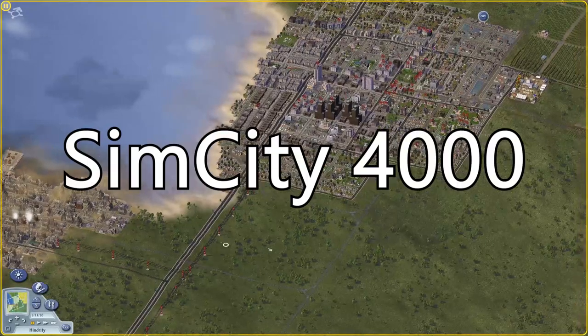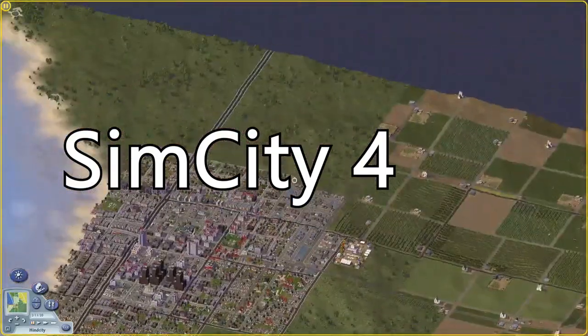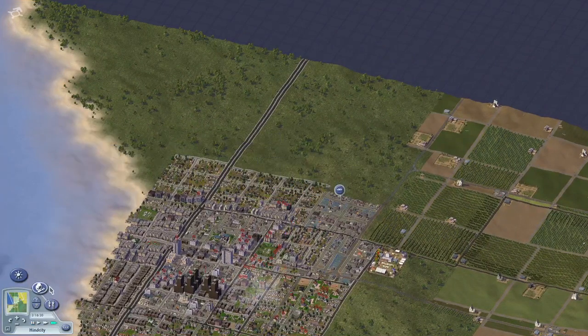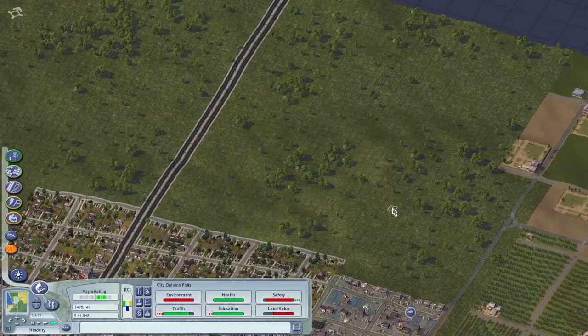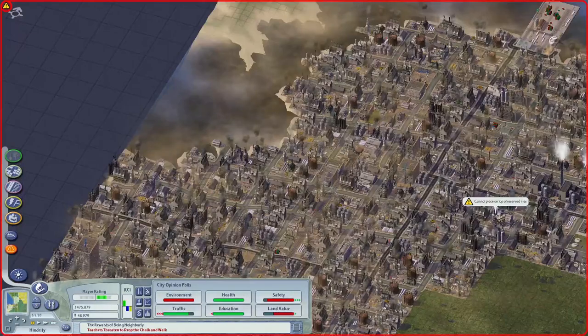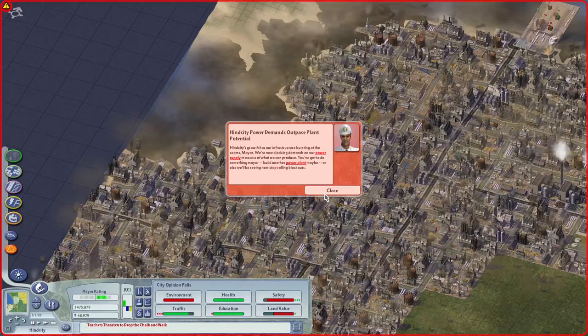SimCity 4, dropping the iterative thousand from its title after 2000 and 3000, was released in January 2003 for Windows and later the same year for Macs. The first significant difference was that with SimCity 4, we saw the full realization of a fully 3D city building game, in a sense at least.